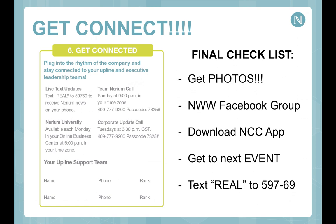Last but not least, make sure you are connected. You get connected to the rhythm of the company by plugging into various events during the week — from our Sunday night recruiting call, to our Monday night Nerium University, to our Tuesday corporate update call. These keep you plugged in and engaged. You can access these tools by checking email, and you should also text the word REAL to 59769 to receive news updates on your phone whenever events are occurring.